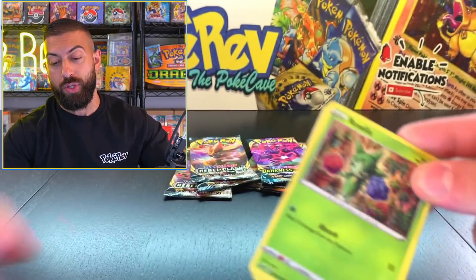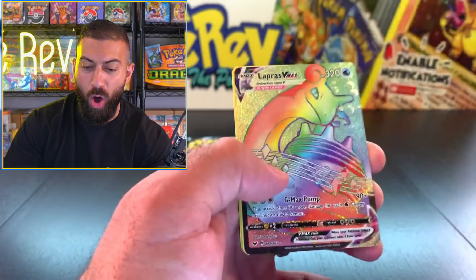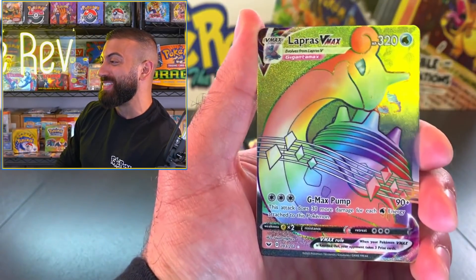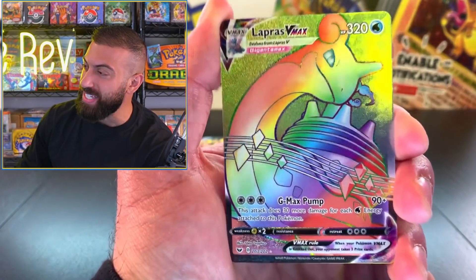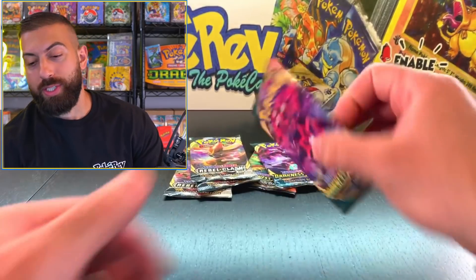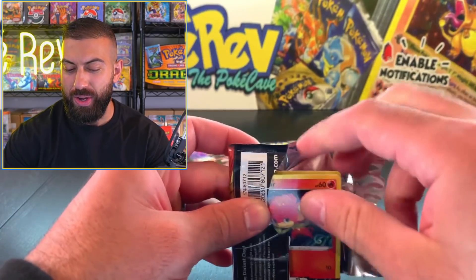Of course we're going to open up that other Elite Trainer Box Plus and get some more packs out of there. The Lapras VMAX Rainbow! That is a big hit - the Lapras VMAX Rainbow! I say we're moving to Darkness Ablaze next to see if we get that Charizard.